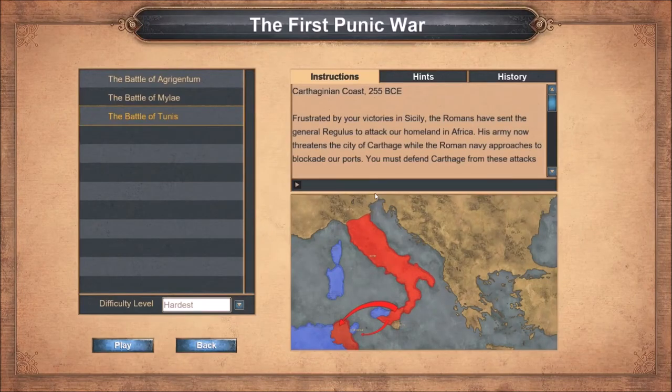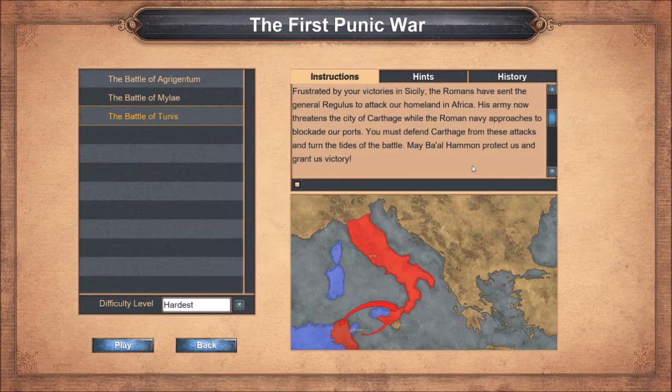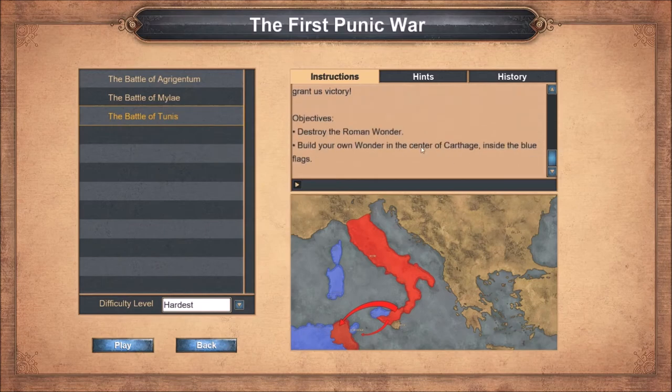Welcome back to Age of Empires Definitive Edition. We are back with the First Punic War campaign - this time the last mission, the Battle of Tunis. Frustrated by your victories in Sicily, the Romans have sent General Regulus to attack our homeland in Africa. His army now threatens the city of Carthage while the Roman navy approaches to blockade our ports. You must defend Carthage from these attacks and turn the tide of battle.